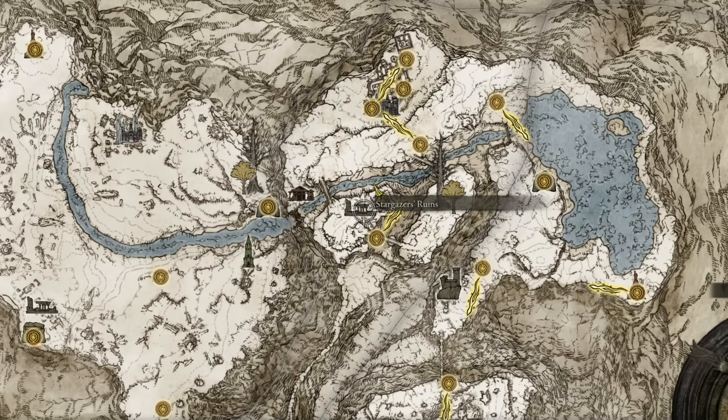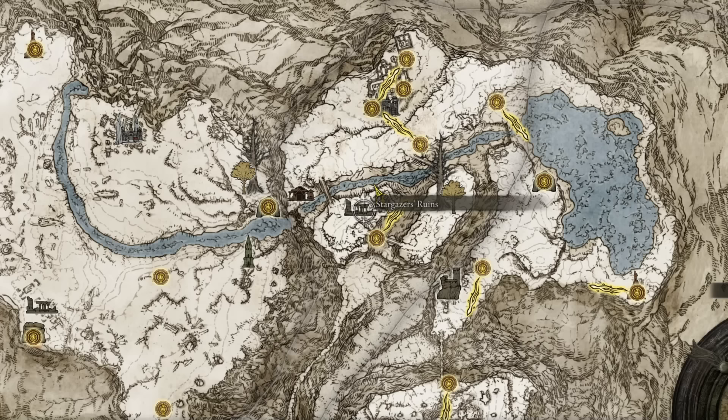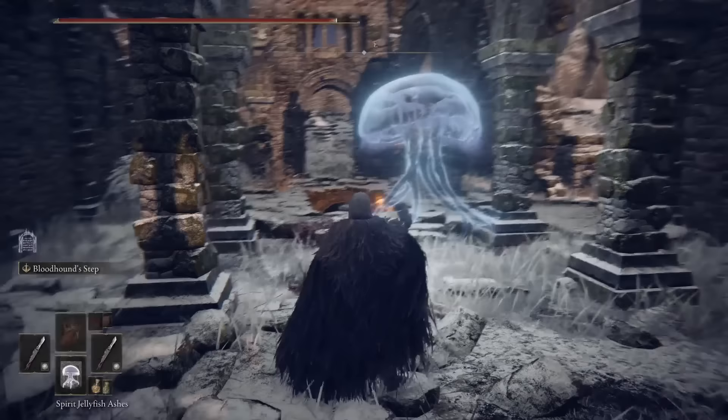If you go to the Stargazers' Ruins at the Mountaintops of the Giants, you'll come across a jellyfish. Just listen to what it has to say and then summon in your jellyfish spirit — it's pretty wholesome stuff.